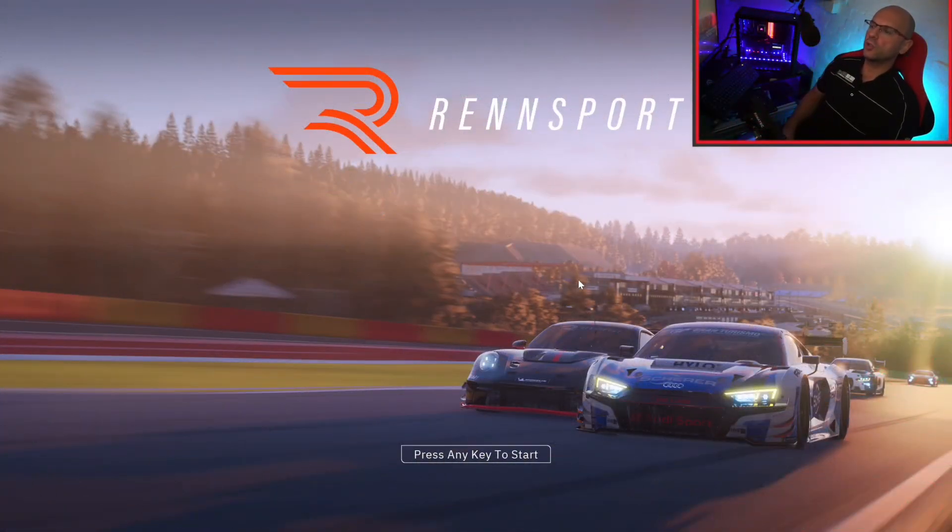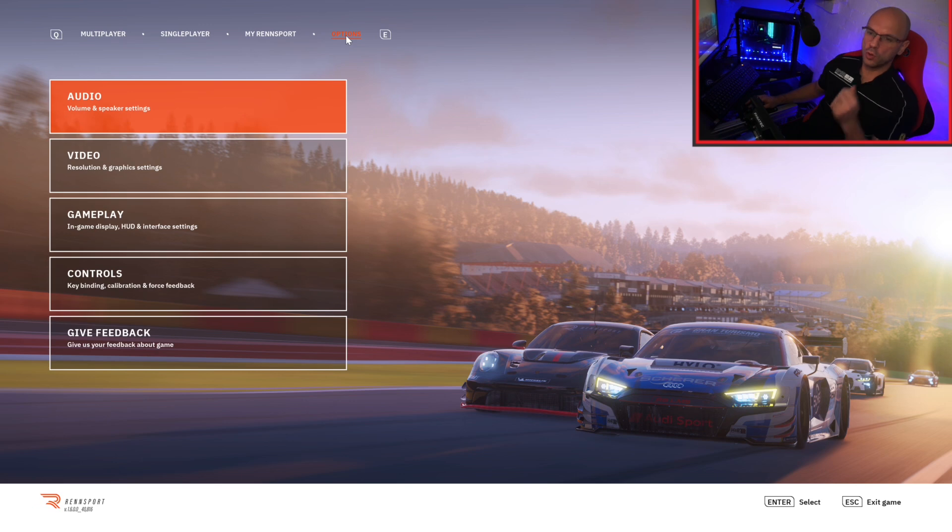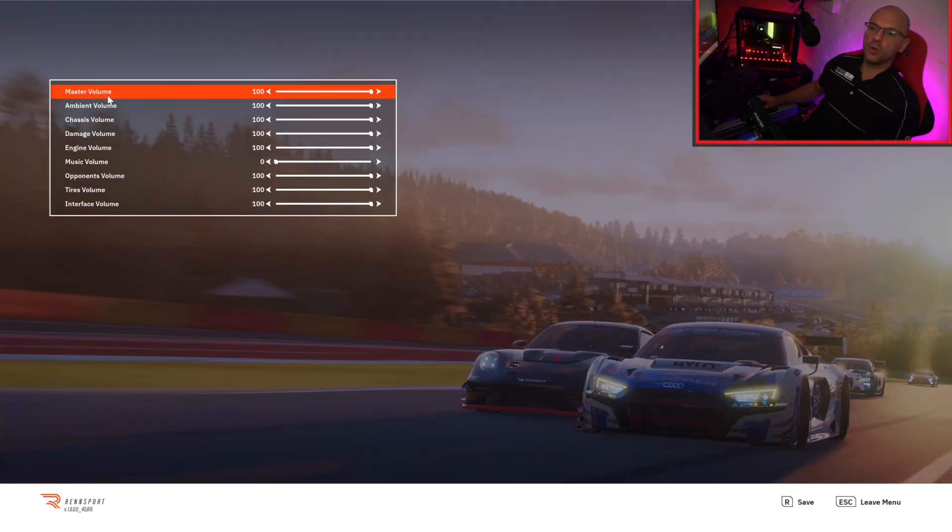Once you get into the main screen, just log in. You can either do that via the app and scan the QR code, or input your details. Once you're in the game, go over to options. The audio stuff I haven't touched — this is all default. For me as a streamer this was already set to zero.